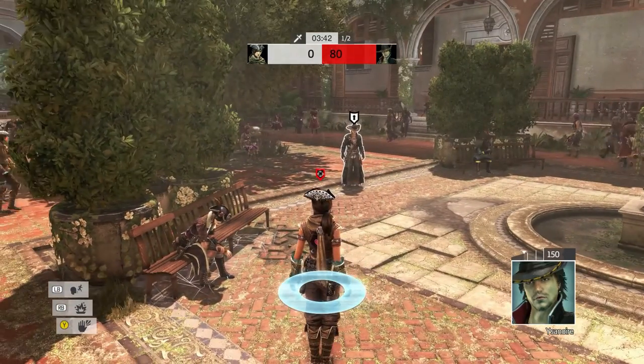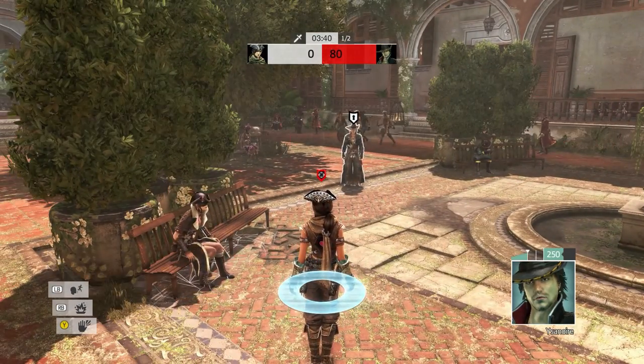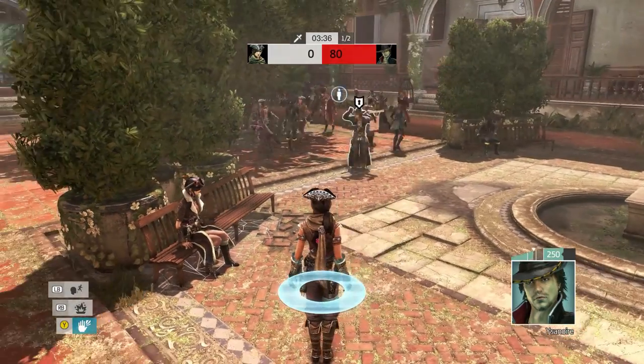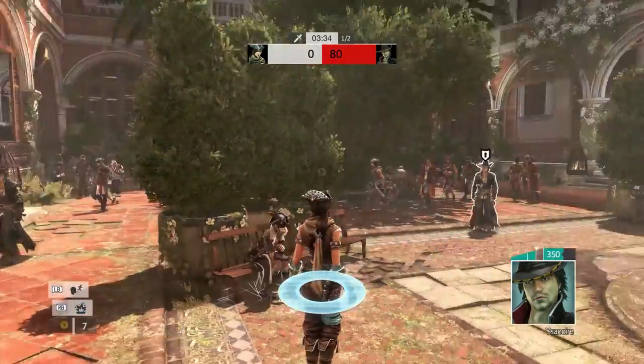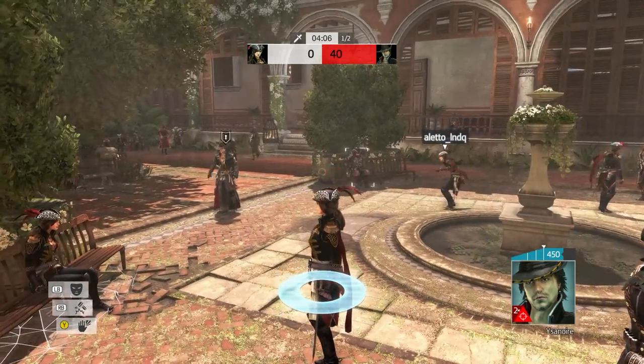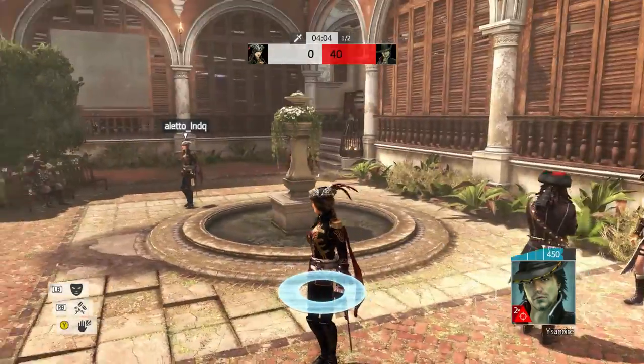With that out of the way, let's address the most important question: does Disruption make the opponent's lock disappear? And the answer is yes, it absolutely does — the lock disappears instantly after you use your ability. And not only that, but you can also force players on the opposite team to unlock your teammates.